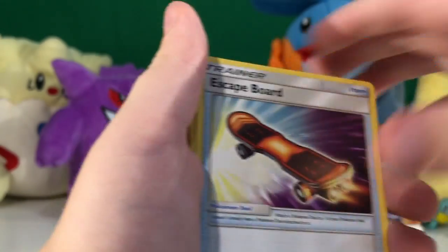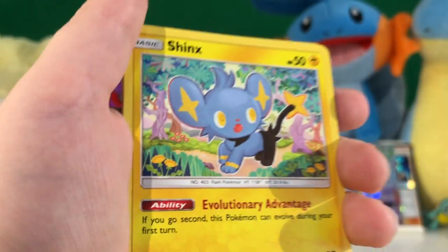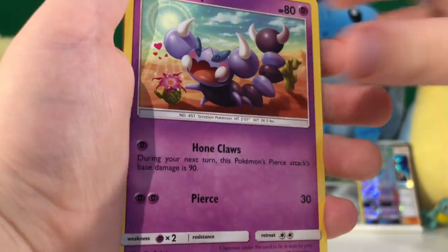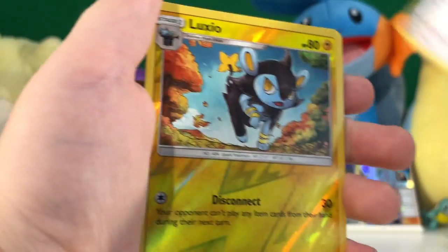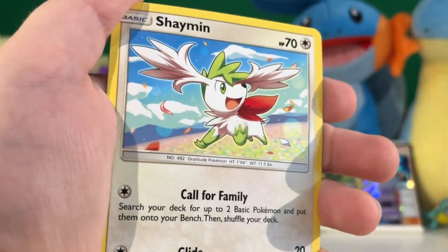Fire Energy, Skarmory, Honchkrow, Mount Coronet, Shinx, Jupiter, Gible, Skorupi, Lickitung, Luxio reverse, and a Shaymin regular rare.